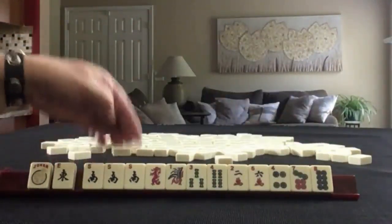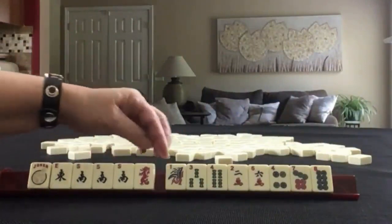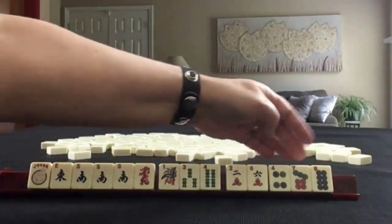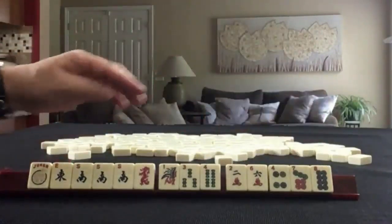The first hand has: a Joker, East, a pung of South, Red Dragon, 1-3-4 in Bams, 2-6 in Cracks, and 4-7-8 in Dots.